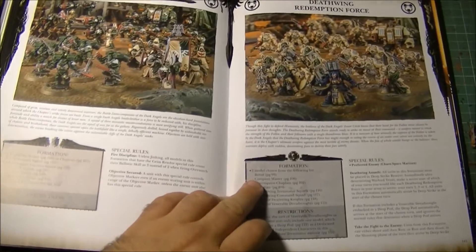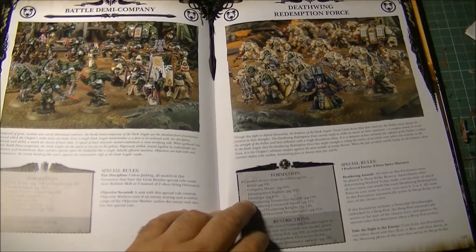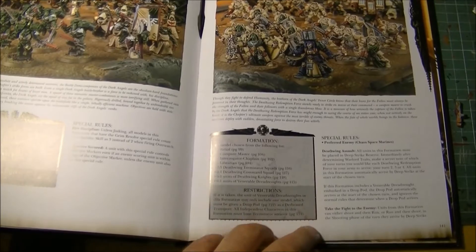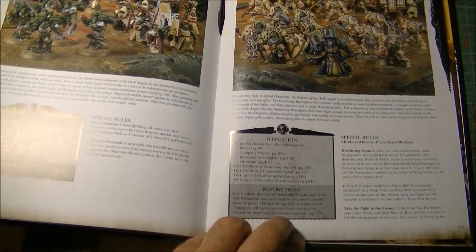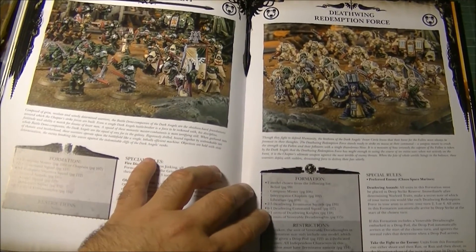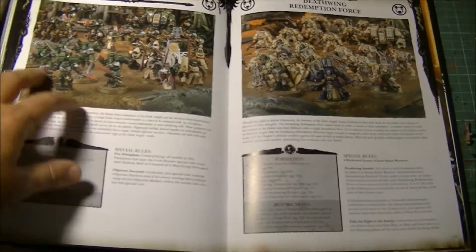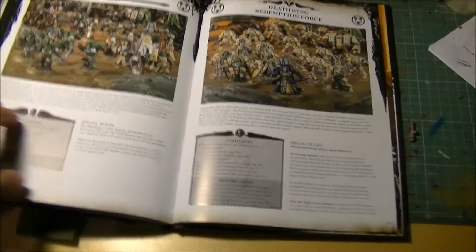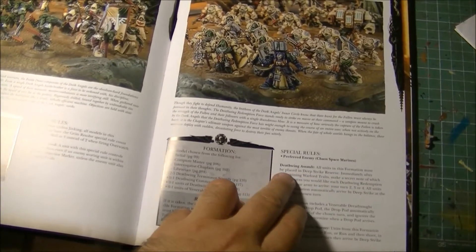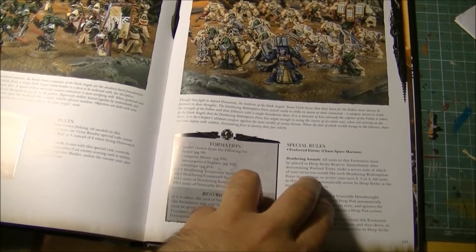Next we have the Deathwing Redemption Force. It requires one model from: Belial, Company Master, Interrogator-Chaplain, Chaplain, or Librarian — all independent characters in this formation must have Terminator Armor, so that is mandatory. Then 2-5 Deathwing Terminator Squads, 0-1 Deathwing Command Squad, Deathwing Knights, or Venerable Dreadnought. This is the First Company — and it is only Terminators. They have the Deathwing Assault: all units must be placed in Deep Strike immediately after deploying the Warlord. You make a secret note of which of your turns you want the Deathwing Redemption Force to arrive — you cannot arrive in Turn 1, you must choose Turn 2, 3, or 4.